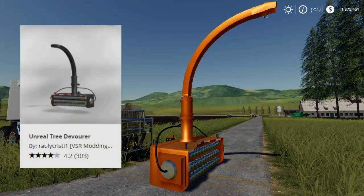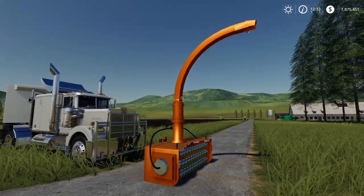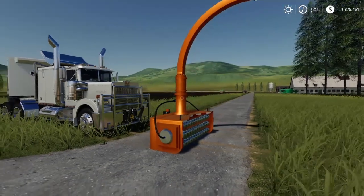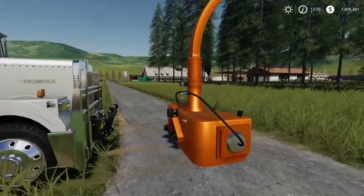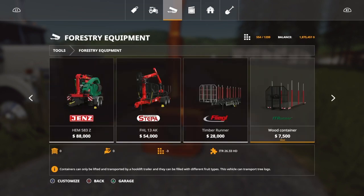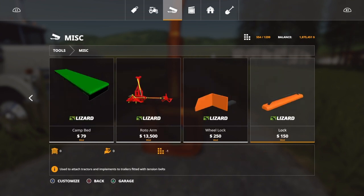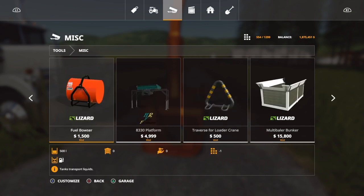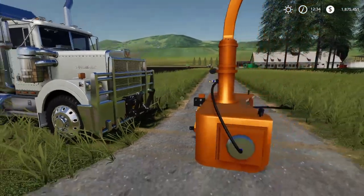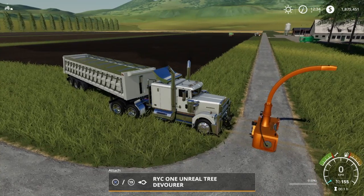Next one is the Unreal Tree Devour by Roley Christie. This one is great — for me personally, it has taken over from the T-Rex 600. This will remove trees in the blink of an eye, and you also keep the wood chips. It connects to a three-point link. You can also connect it to a front loader — there is a connection plate that goes in between to allow that, lifting it a bit higher. I've made a video on it and may put the link up top.